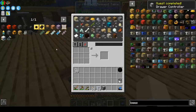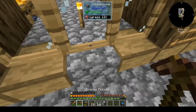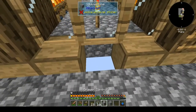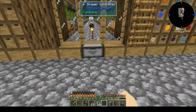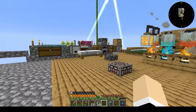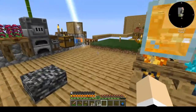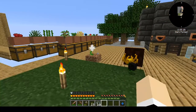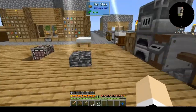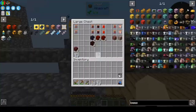A drawer controller — oh, thankfully, that'll be so much nicer. There we go, I just have oak trim. Now I can just right click on that to put away all the combs all at once. I'm also processing coal honeycombs to get coal — you do get more than one coal per honeycomb, which is nice. I wish you got more than one redstone, which would be nice.